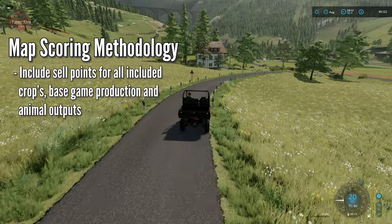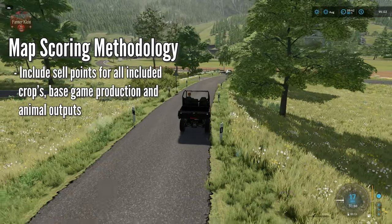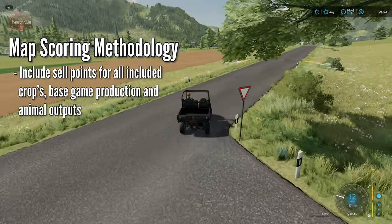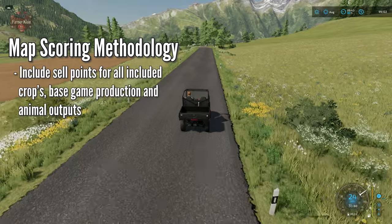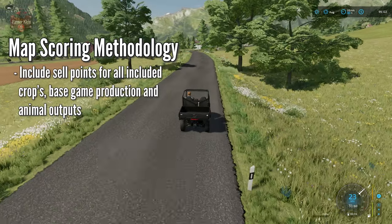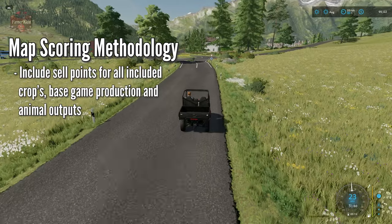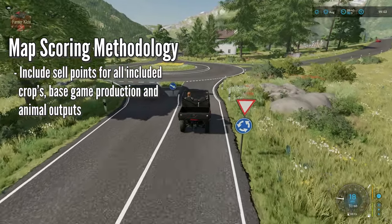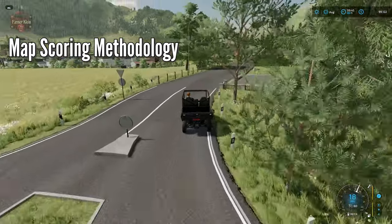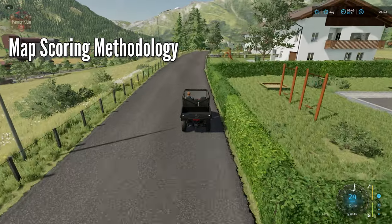How is that possible? We've had maps — kid you not — that have not had sell points for crops that are included with the map. So it ends here. Maps will be scored on whether they have sell points for every possible product a player can grow, place, or that is already existing on a map as base-game production. We're talking about: can any map allow any player to place any built-in production element and be able to sell it? Yes, I know there are placeable sell points, but still.